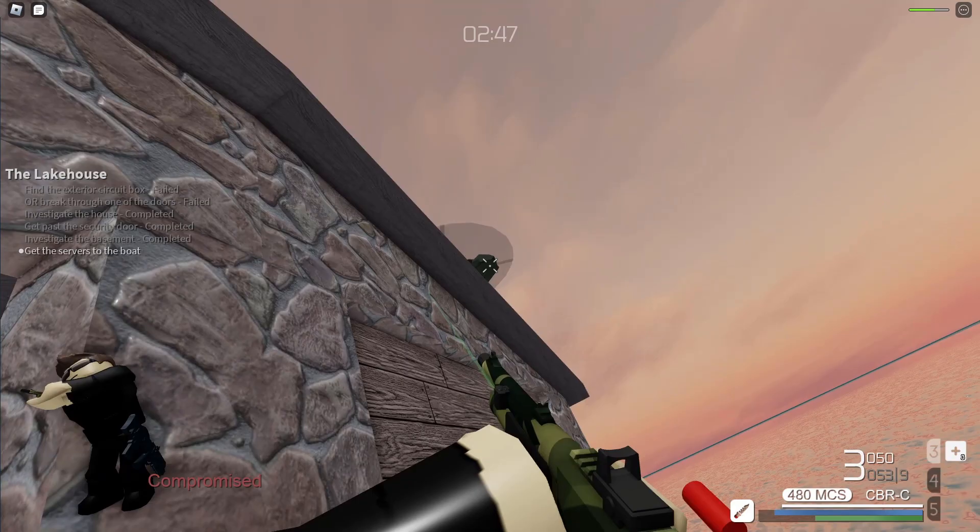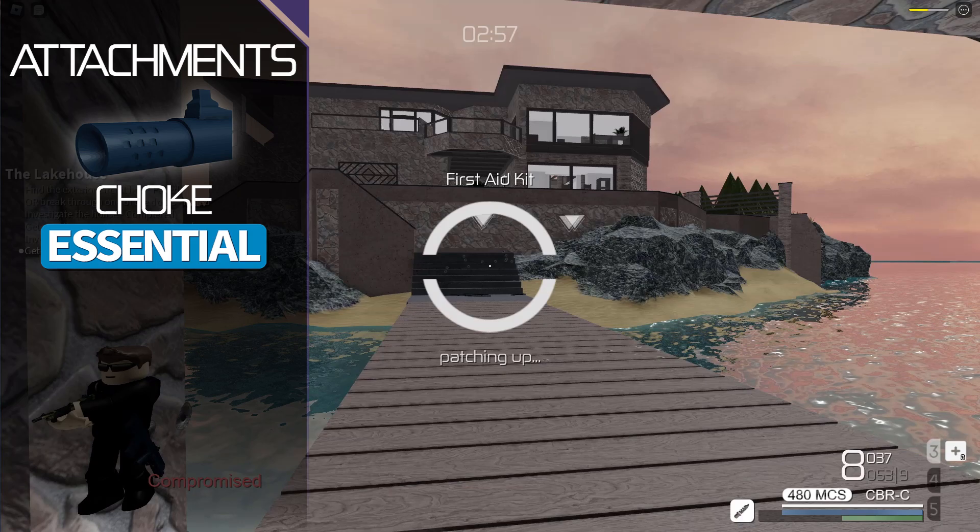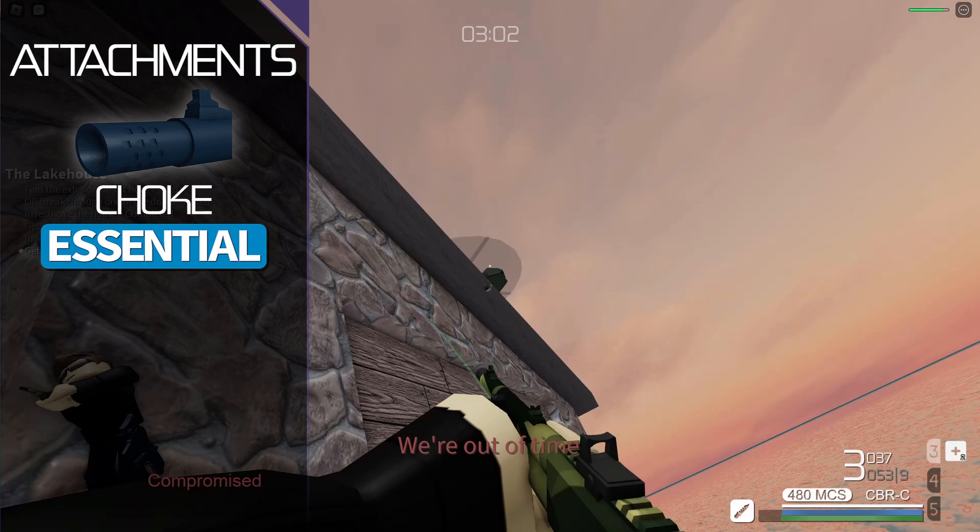Modifying the weapon to increase the probability of hitting targets is a wise choice. Choke reduces the spread of the gun, thus stacking the odds in your favor, granting a higher chance of landing buckshots on intended enemies. Pair this with the laser to decrease spread even further, making the weapon precise enough while retaining its close-range lethality.